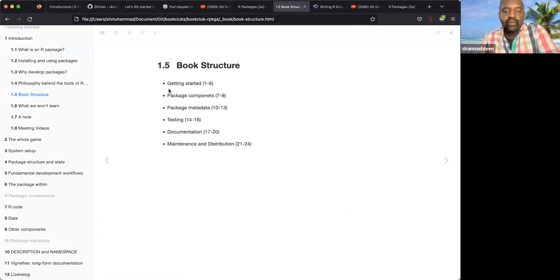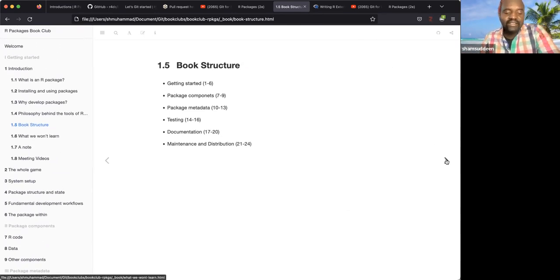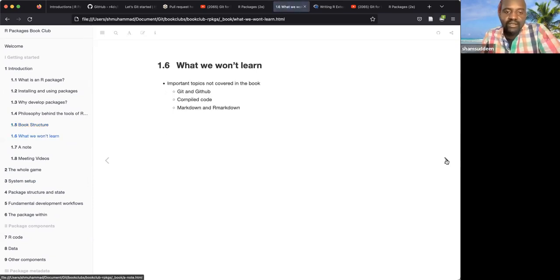The book goes from Chapter 1 through Chapter 24, covering getting started, packet development, package metadata, testing, documentation, and maintenance. We'll go through all 24 chapters and by that time I believe we'll have a working package. With only three of us right now, we'll each have quite a few presentations, which is good — people who volunteer to present really commit to reading the book and get more out of it.